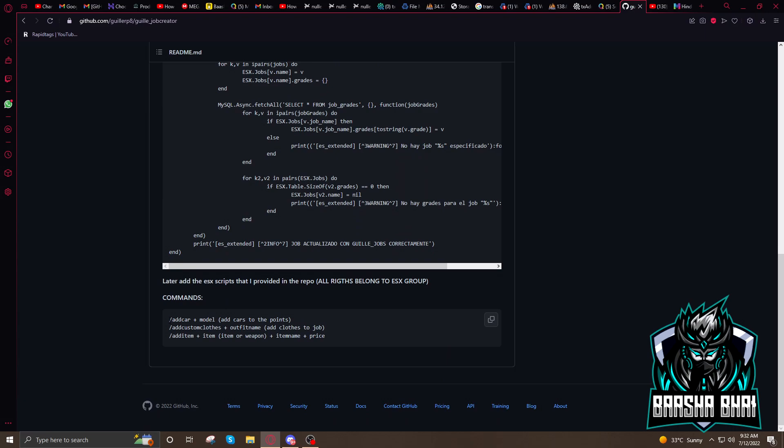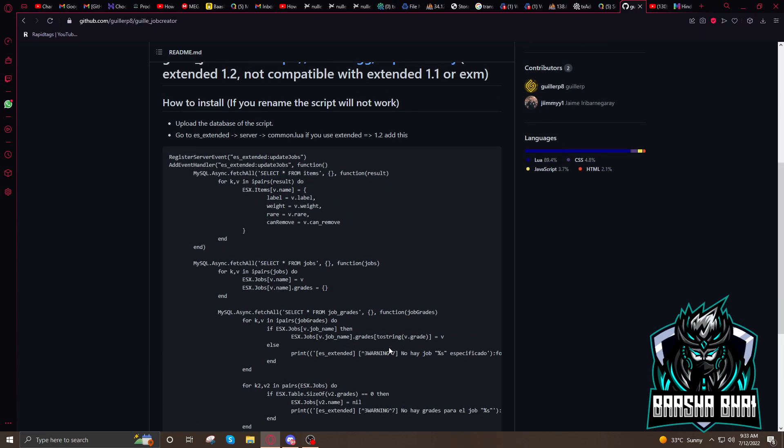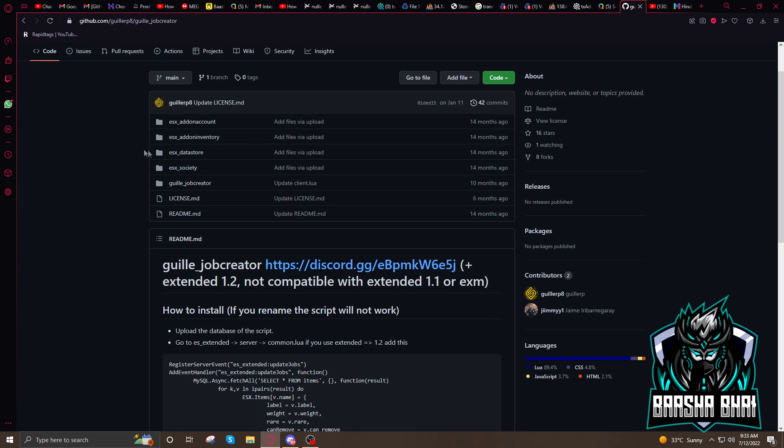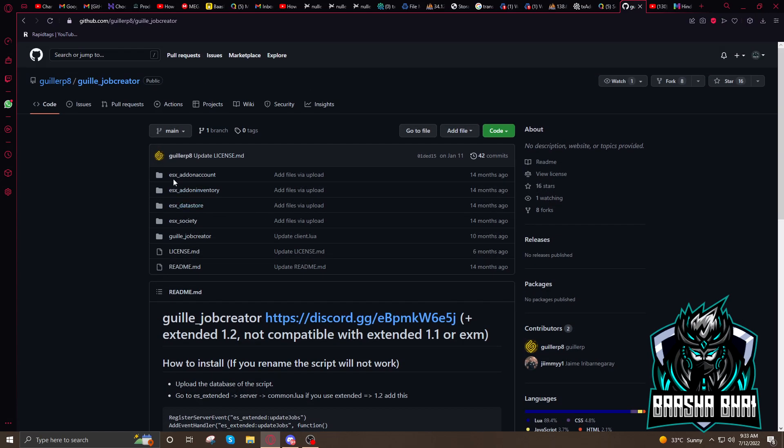After that, these are the commands for adding cars, custom clothes, and items. Now, this is the ESX add-on account — if you already have this, you don't need to add it again. Also ESX add-on inventory, ESX data store, and ESX society. If you already have all three of these added in your FiveM server's resource folder and database, you don't need to add these four things.